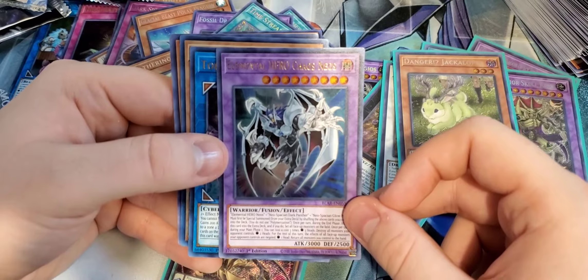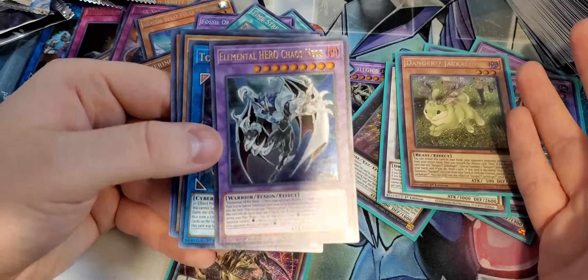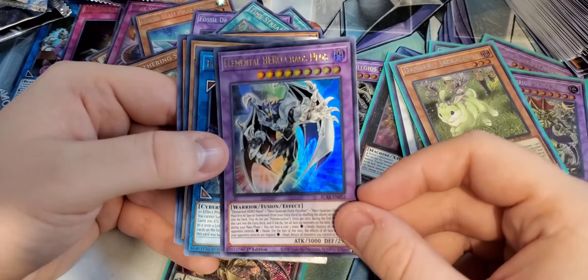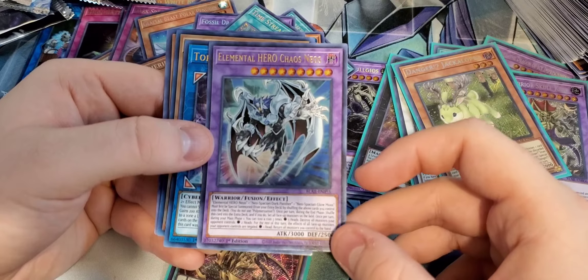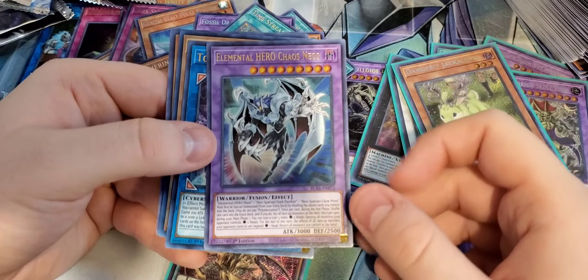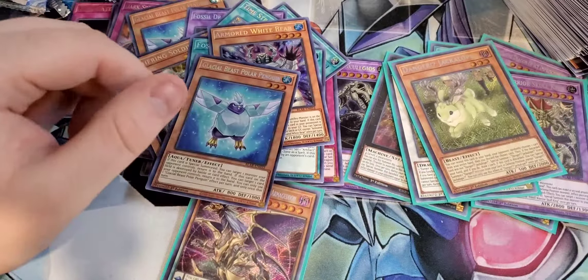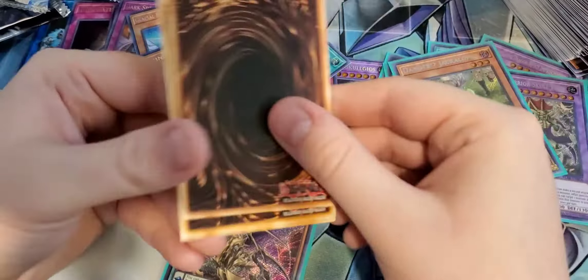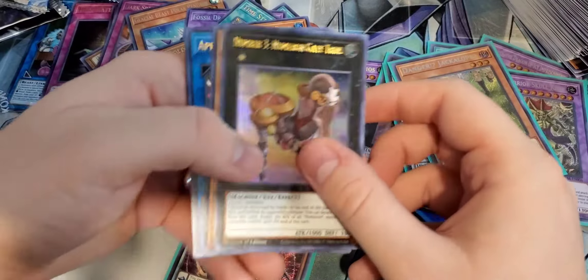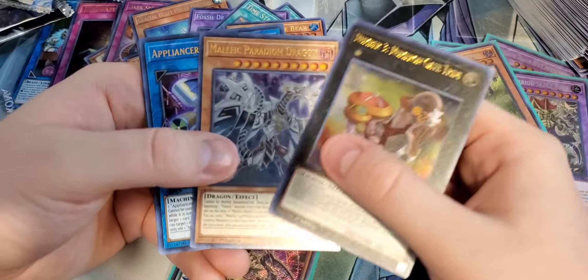I know Numeron Network is insane. Even in the anime, my friend was telling me that Numeron Network — the guy could literally make the card effect whatever he wanted it to be. That's nutty. Appliancer Socket Roll. Psychic Wave. There's Genex support in here? Secure Gardner, Appliancer Vacue Elephant. And Skull King again — nice. So we pulled another Skull King. I'm sure it's Skull King that's the expensive one. If I'm wrong, correct me in the comments below.